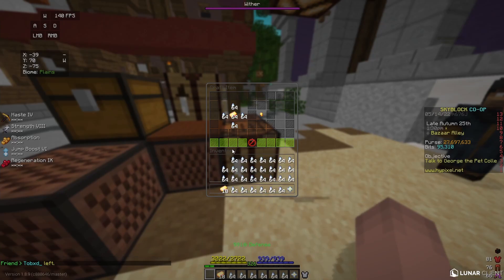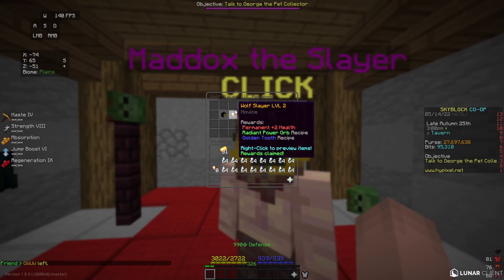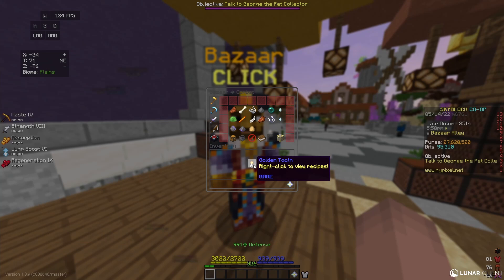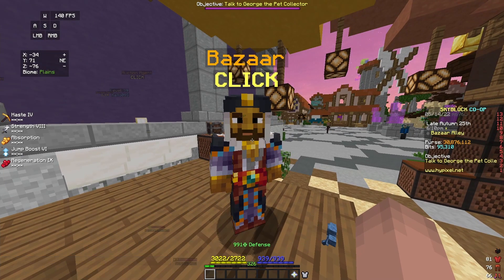As my wolf teeth and enchanted gold are starting to fill in the bazaar, I can take them out and start crafting them into golden teeth. To unlock the collection recipe for golden teeth, you need Wolf Slayer level 2, which isn't too difficult for newer players to get. Once I've crafted all 64 of my golden teeth, I can take them back to the bazaar and sell them for 3.25 million coins. In total, this flip makes me about 380,000 coins profit.